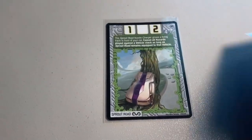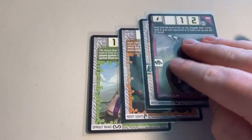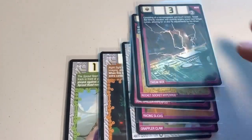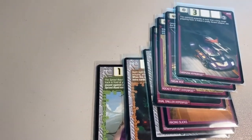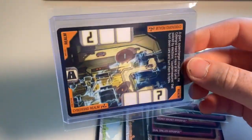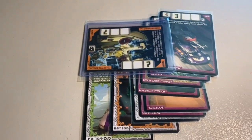Let's go through some sales clips from over the weekend. First, a lot of 10 near-mint cards: Sprout Road, Night Sight, Anti-Gravitation — some of my favorite card arts in the whole game — then Grappler Claw, Racing Slicks, Dual Driller Hyperpod, Rocket Socket Hyperpod, Tweak Box, and Carpoon Hyperpod — three out of four Hyperpod trading cards right there. Plus a mint copy of the Cyber Grid Realm, probably the rarest non-foil realm card. Grand total was $60 even before shipping.